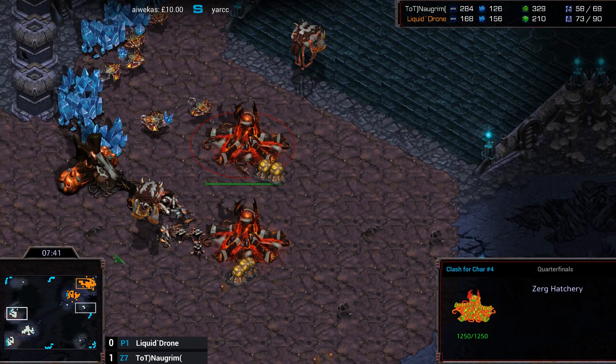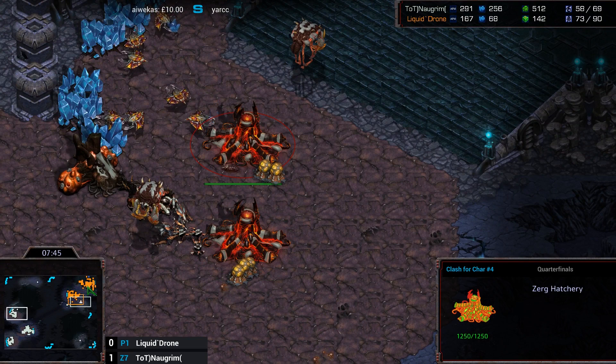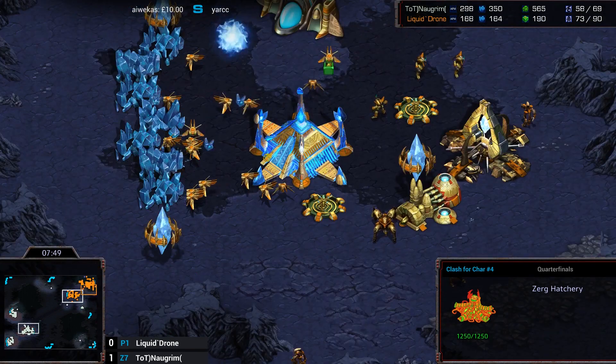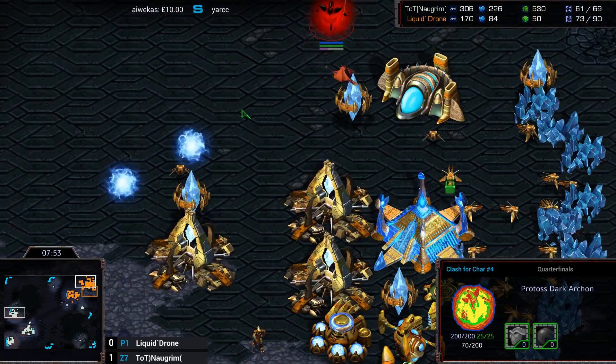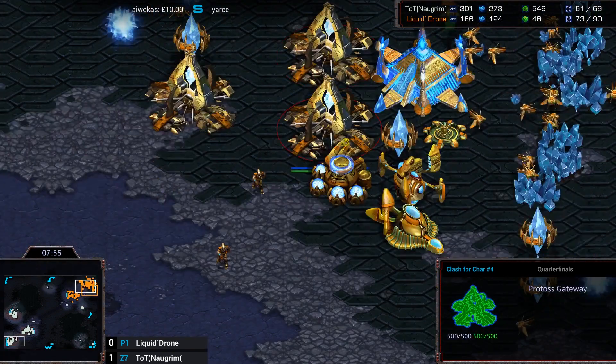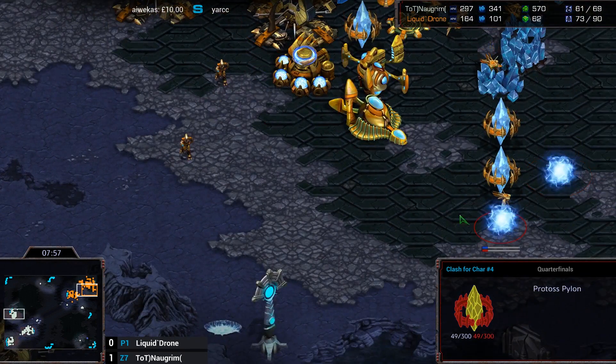Maybe he's trying to bait Norgrim into going Mutas because he scouted no Stargate — so he's like, maybe Norgrim's going to think 'I guess I'll make Mutas.' And Drone's going to be like, 'Ha! I have my Maelstrom and just kill them all!' I think Drone is trying to think way too far ahead — thinking like four steps ahead of himself. He didn't even try and do any damage with the Dark Templar he built either — he just morphed it straight into an Archon. Not the best choice of use for the money.